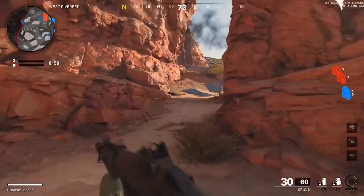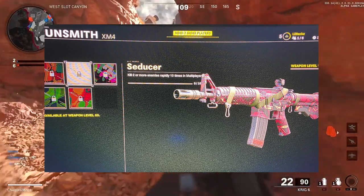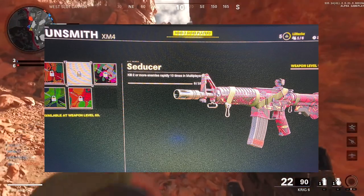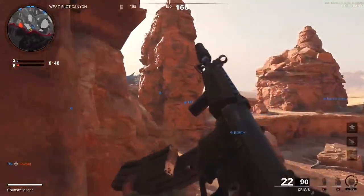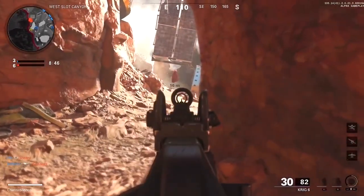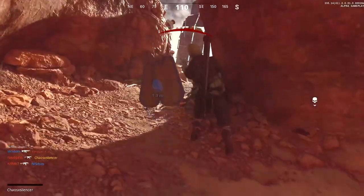Next up, the third one is a camo called 'Seducer' - we have to kill two or more enemies rapidly 10 times in multiplayer. Unfortunately that's not the maxed out camo, so it will be more than 10 you need to actually unlock all the camos in that section. But at least we get a rough idea of how many double kills you're going to need - probably around 50.